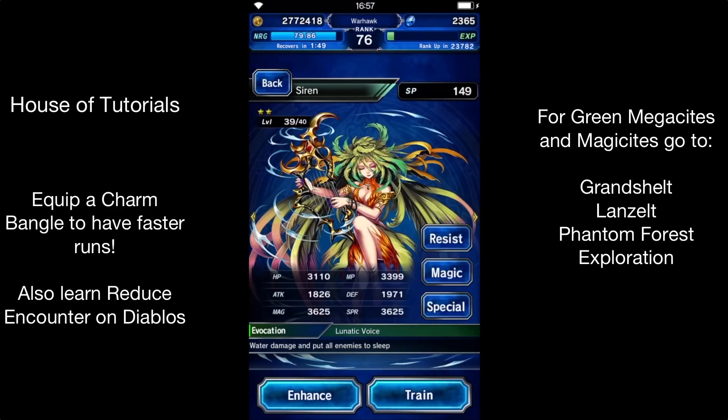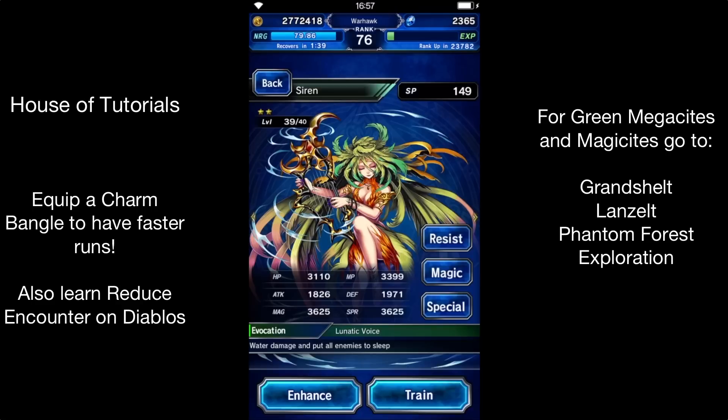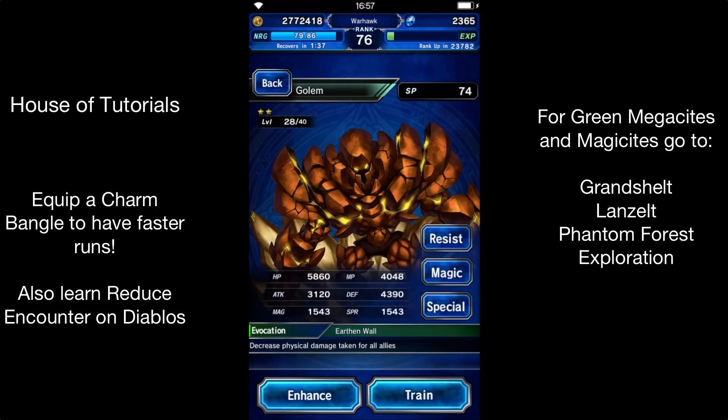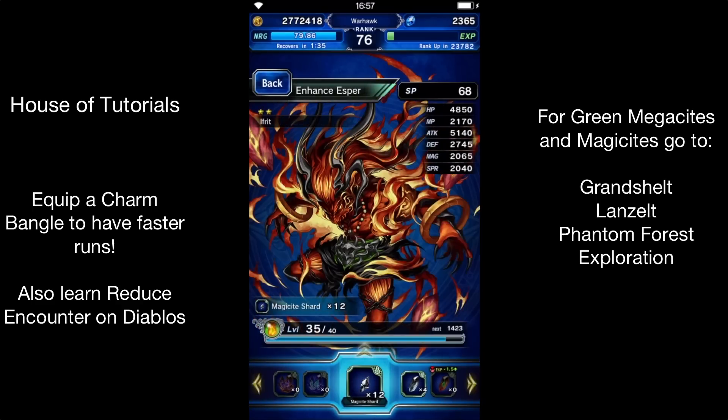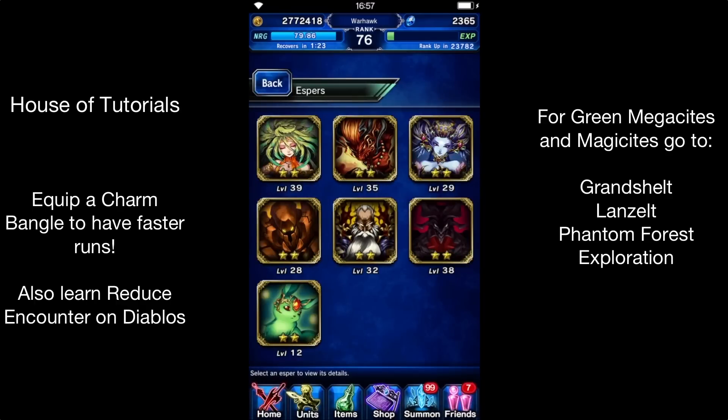Each esper obviously has a bonus megacyte and magacyte. You get 1.5 times experience — 50% more experience — for each one. However, there is one that isn't being used at all and won't be used for quite a while, and that is the green megacyte and magacyte. And that's honestly the quickest and most easily obtainable megacyte.